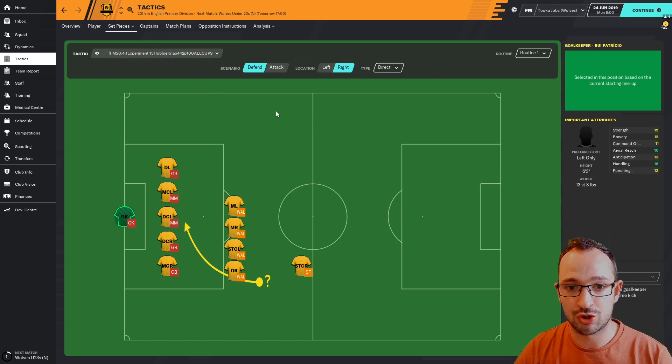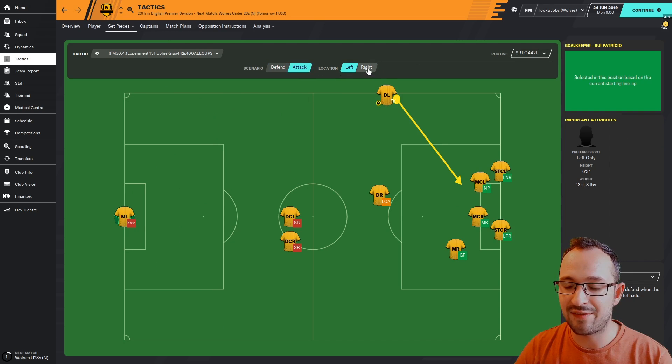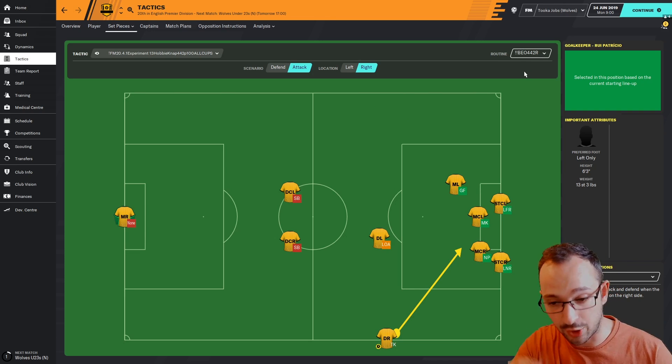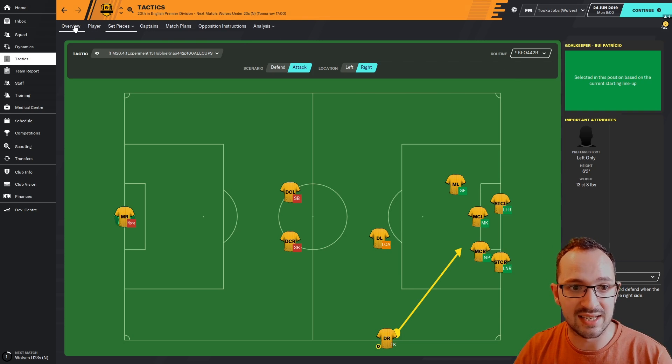Let's go to the free kick instructions. Defending right - it's the whole routine actually, so there's nothing to change on it. It's all default, and attacking is also default, so there's nothing to change on the free kicks. The throwing instructions: defending right and left, and attacking left and right - again it's the Bear Wolf 442 throwing instruction. For anyone that can't download the tactic, I go through all these so you can pause the video and take screenshots or anything like that.